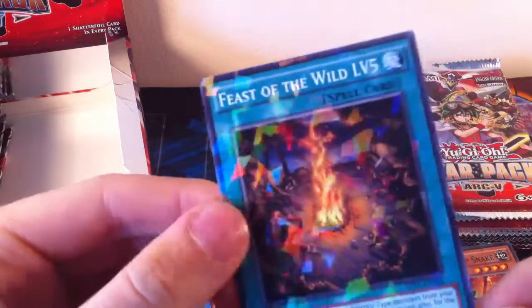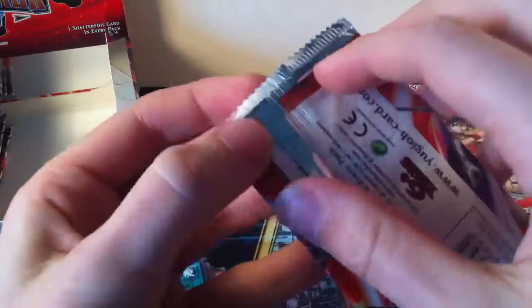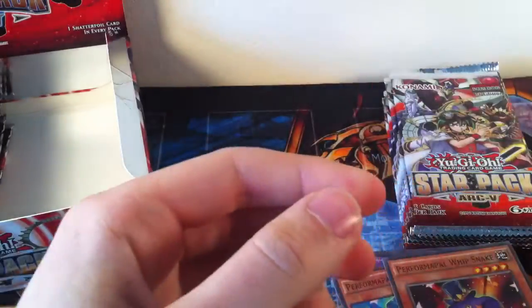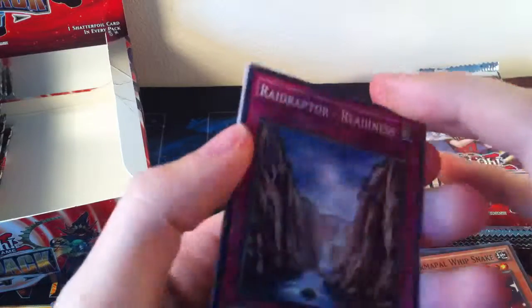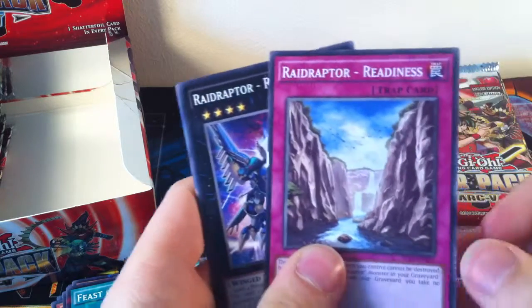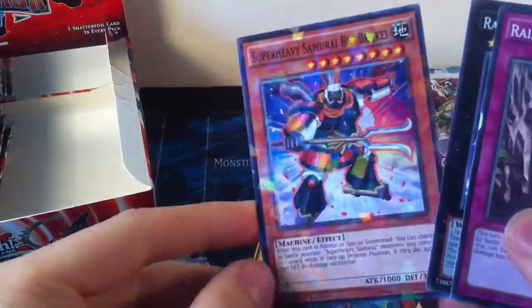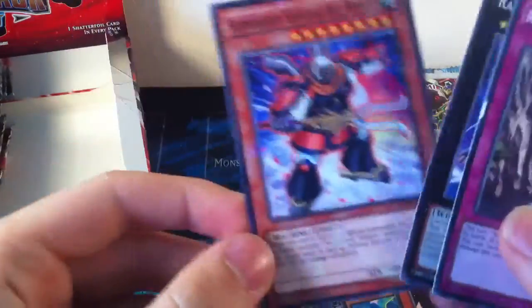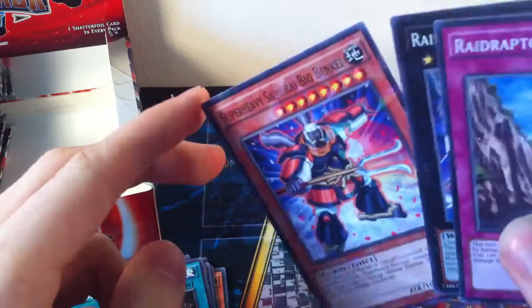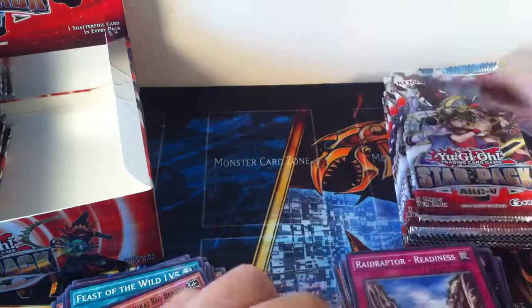Actually quite good to make Rank 5s quickly if you're doing warrior decks. I can't remember what decks that would work with, but the first thing into my head is if you had two Junk Warriors in the graveyard — because they've actually got warrior in the name. Raid Raptor Readiness, Raid Raptor Rise Falcon, and a Shatterfoil Big Benkei — that's actually what I was hoping to get. Big Benkei in Shatterfoil is pretty cool, and the Raid Raptors aren't too bad either.